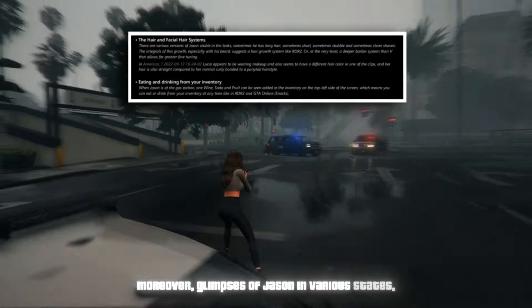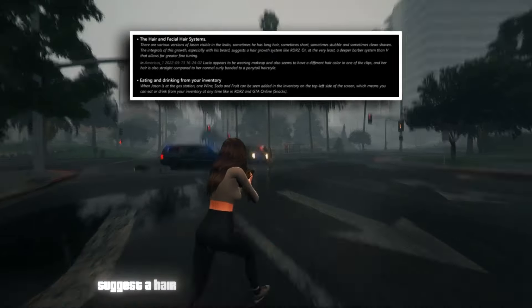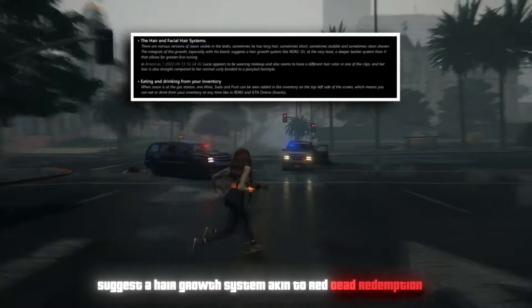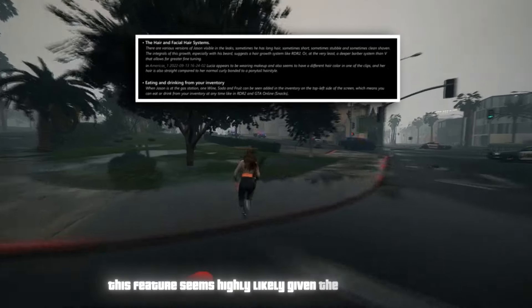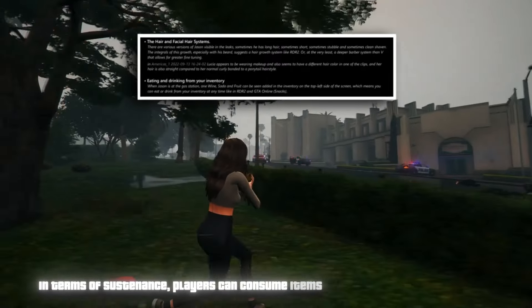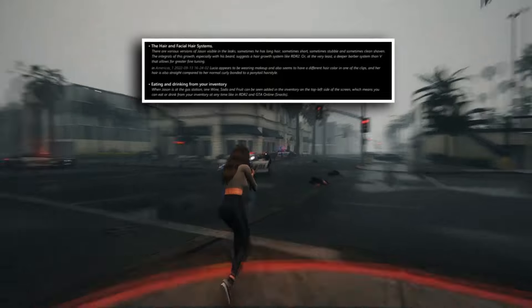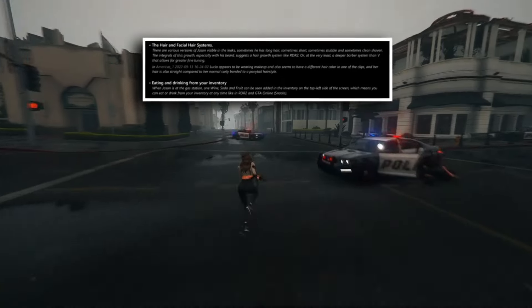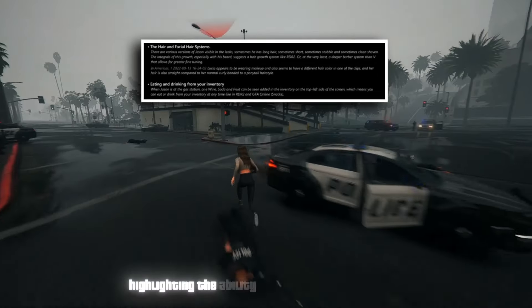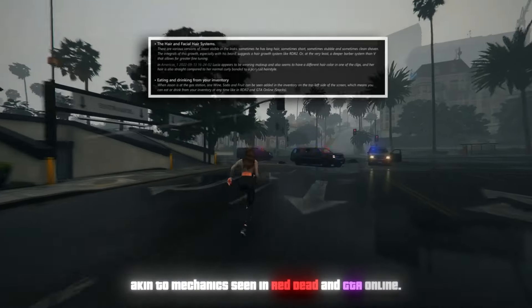Glimpses of Jason in various states, sporting different hair lengths and facial hairstyles, suggest a hair growth system akin to Red Dead Redemption 2. In terms of sustenance, players can consume items directly from their inventory — in a scene at a gas station, Jason adds wine, soda, and fruit to his inventory, highlighting the ability to eat and drink on the go.